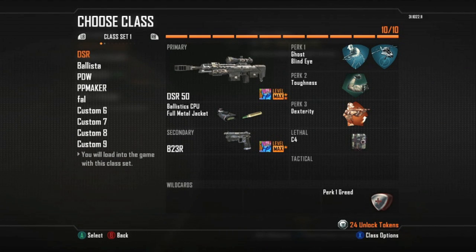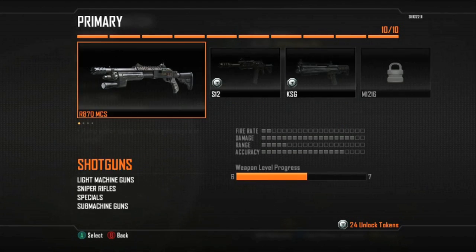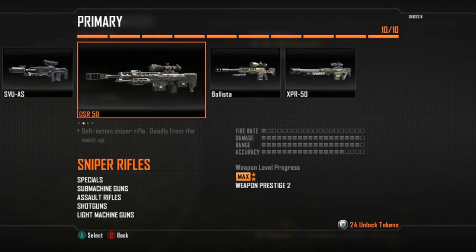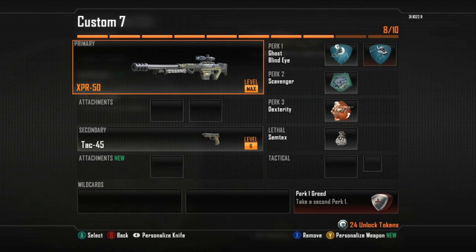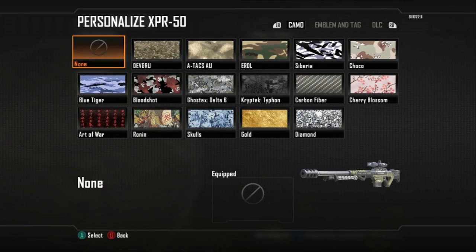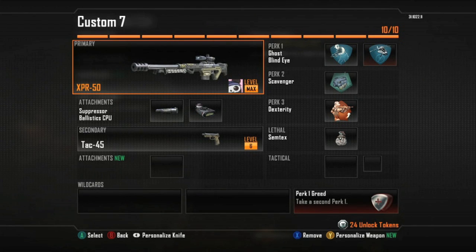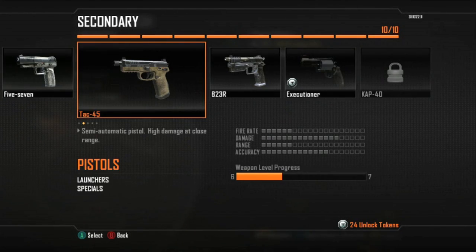Hey guys, a little while ago I made a Road to Diamond Camel series when I was actually running to try and get it, and there was that one about the XPR which I saved for last because it was the hardest one for me. There was a comment recently that someone wanted me to show attachments and what I used, so here it is.